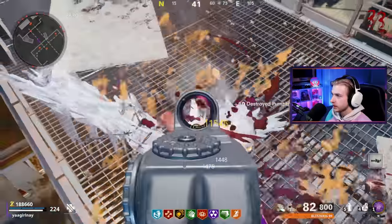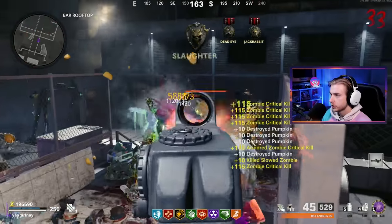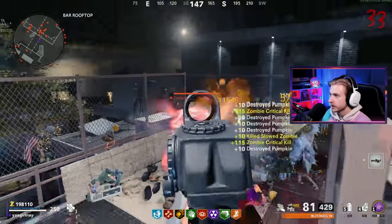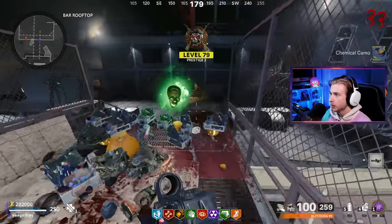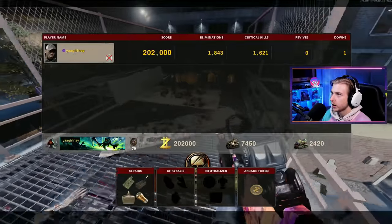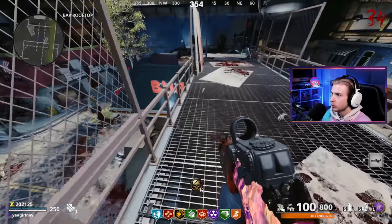Our crits to eliminations have stayed so close — only 210 behind, 317. That is a nice margin to have. This is actually so easy, so stupidly easy. If you need camos, now's the time to do them — right here, this is the best spot in the game. Chemical camo — we're done with Pack-a-Punch. Our Pack-a-Punch was slightly behind our crits, which are slightly behind our eliminations. We might get Gold Viper here within the next round.